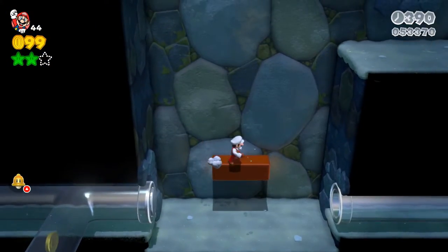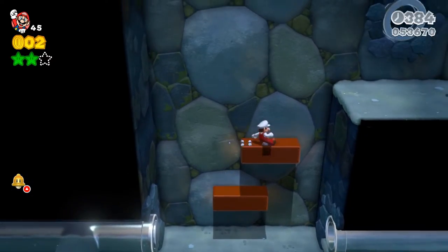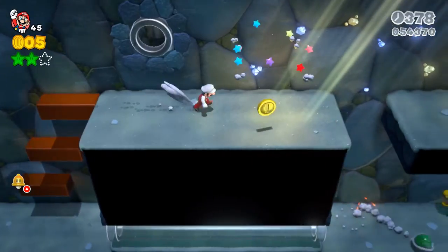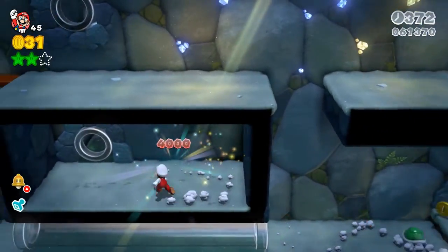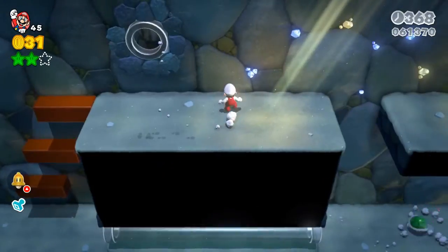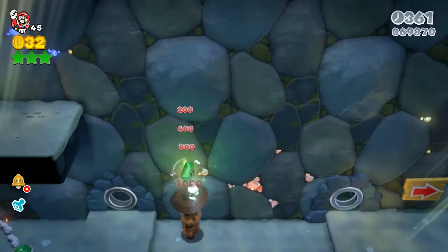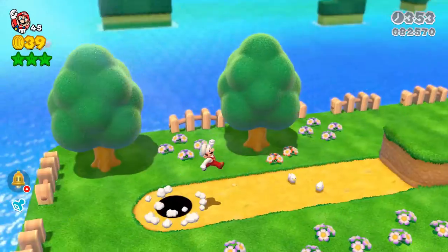There's actually a couple of secrets in this level — I'm going to do a separate video to show you guys all about it. There's actually a warp pipe you can get into and there's a way to get infinite lives. The stamp is right here — there we go. Now we've got two stars and a stamp. There's the other star — let's see if we can butt stomp. Boom! That was absolutely delicious. End of the level, let's get out of here.